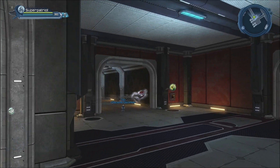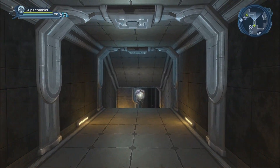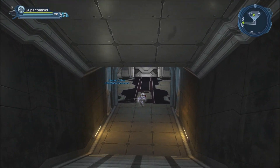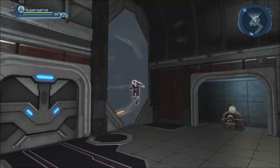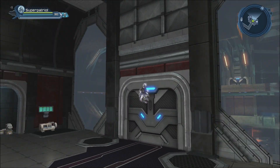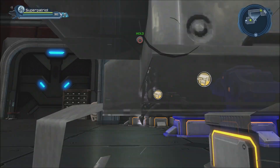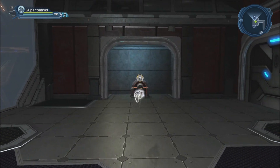Coming down here, this is where the power core is. The power core is where you'll find one amenity everyone can use — the R&D stations. These are personal R&D stations; unfortunately we don't have shared R&D right now, which would be really nice.